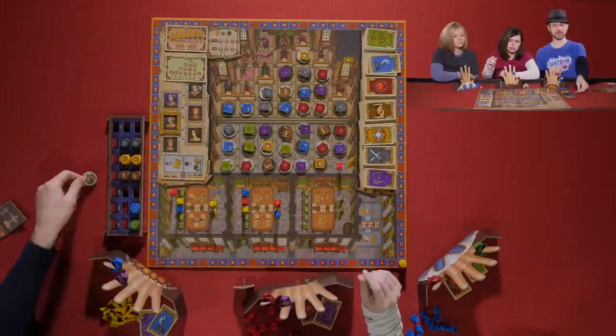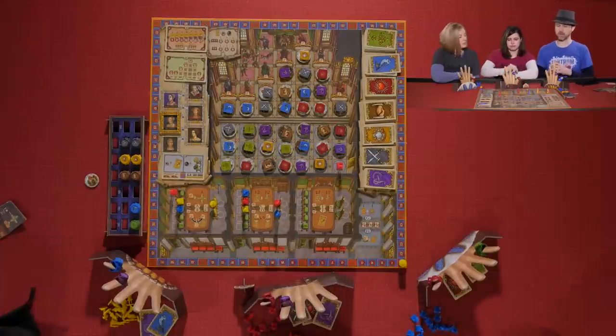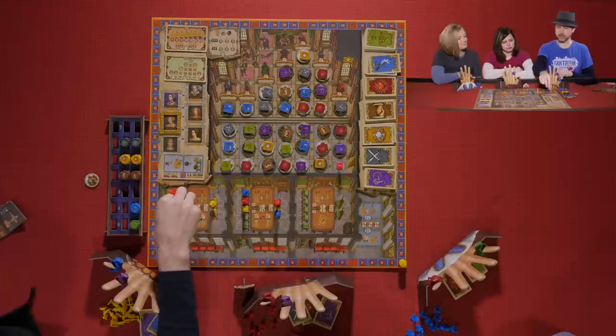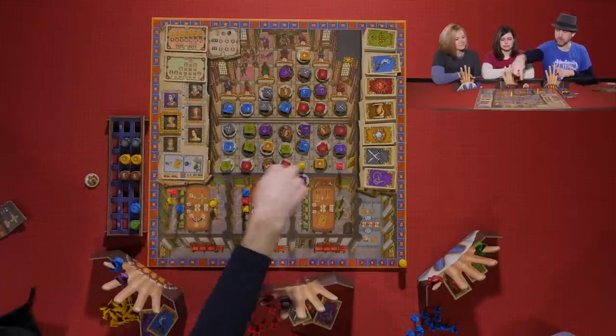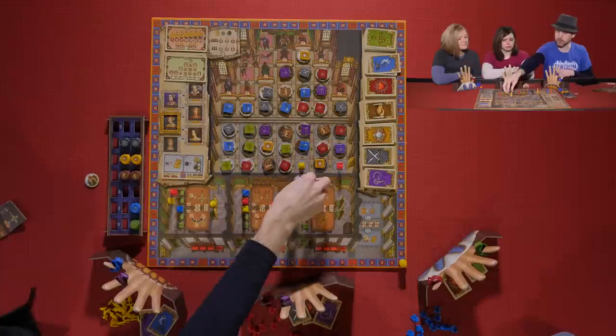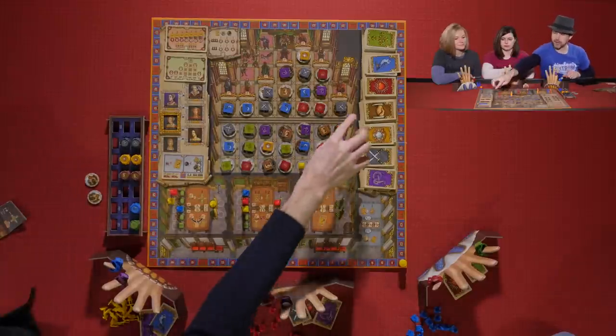Melissa uses that power and takes a black card. Kevin also does the A action, going somewhere different — he has a purple ring — and also discards his card for a red card.